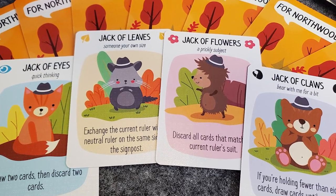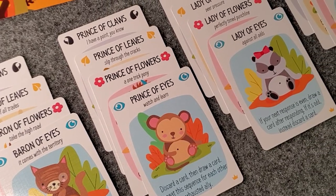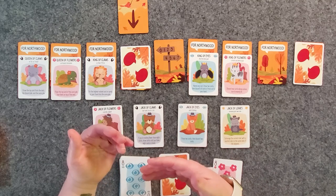So a couple of final thoughts on For Northwood and whether or not it might be for you. This is one of the most adorable games I've ever seen as far as the art goes. It's thematic too — the parrot mimics, the elephant remembers things, the fox is clever. It's cute in a way that makes sense and moves the game forward. I like that the base game is difficult enough to keep you engaged while you're learning the four allies' powers. As you get better, you can keep adding in the other royals. You have 24 royal cards and at any given time during the game you should be using 12, which gives a lot of variability.